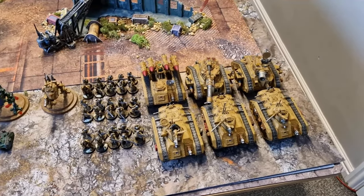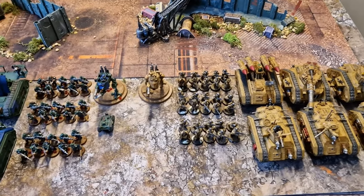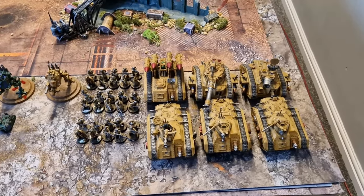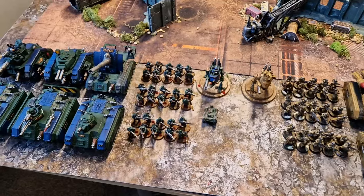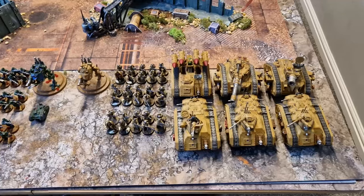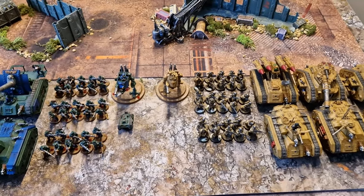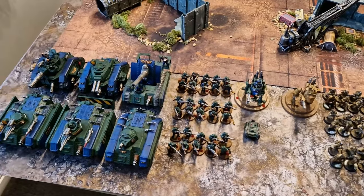But the one thing Necron Wraiths don't want to be doing is trying to kill vehicles, because they're like strength 5 or 6 — only hitting on 5s at best. A really effective strategy I found for negating and frustrating them was to take a Chimera and just charge it straight into those Wraiths. Every single time I have done that, those Wraiths fail to kill the Chimera. And in return, those Necron Wraiths were forced to fall back, essentially taking them out for a turn.